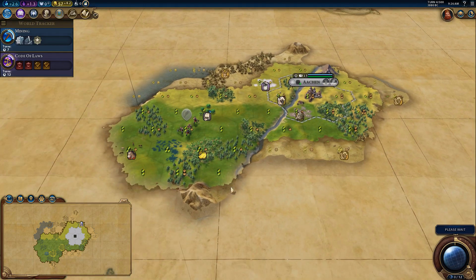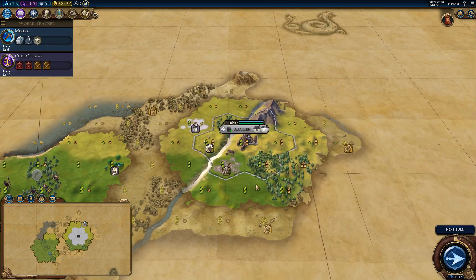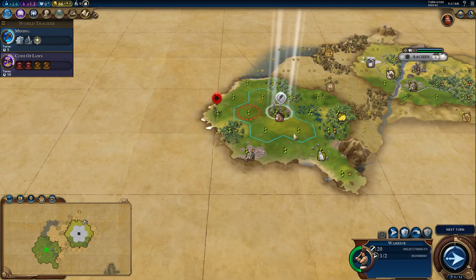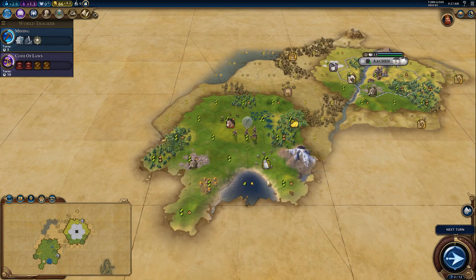I turned yield icons on to see if any wonders may be nearby. The river comes in this direction — this is great. I'm still thinking about a triangle because government plaza, commercial hubs, and Hanza adjacency.